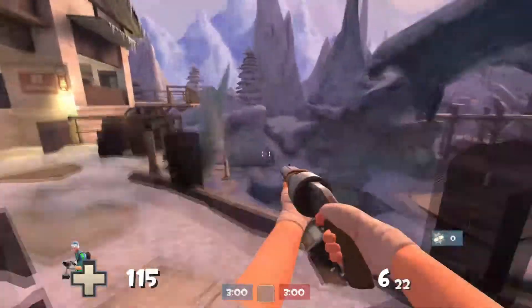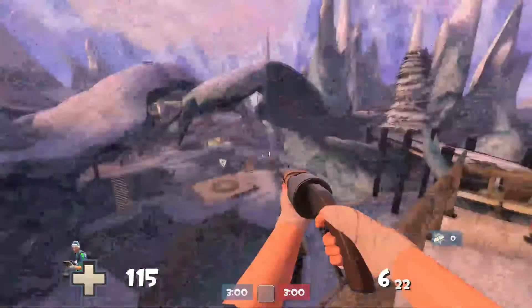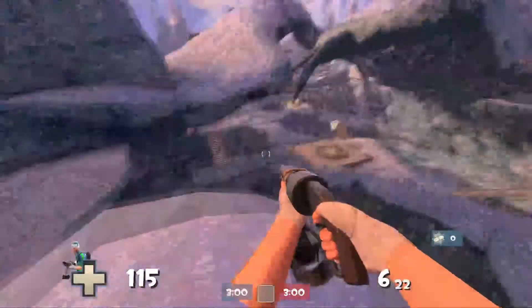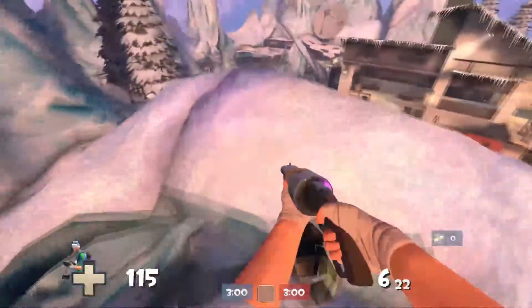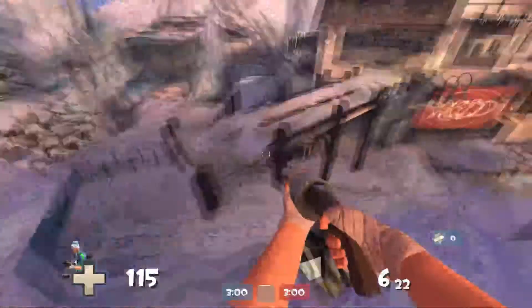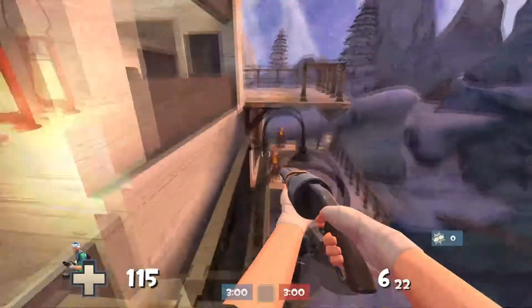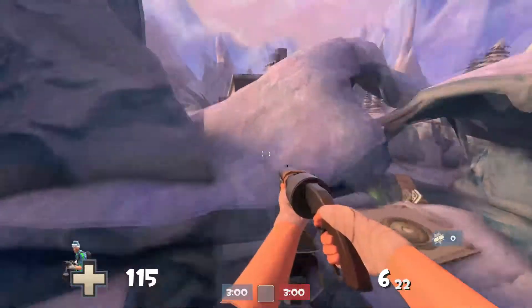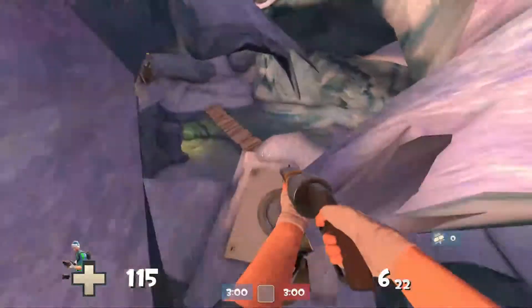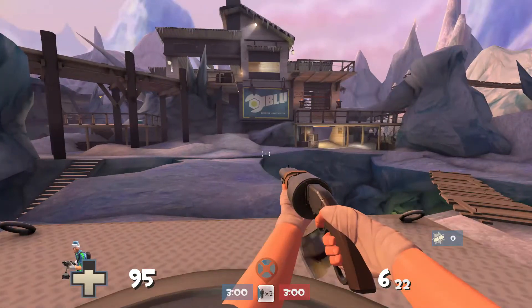That's it — there's nothing else to say about this map, because that's how small yet how big and vast and open it is for every class. So this was Winter Ridge — thanks for watching. Hopefully we can see this on the servers and play it. There seems to be nothing wrong with it; it's working fine. The only thing is it has to be tested with the heroes. Thanks for watching — I'll see you in the next video.